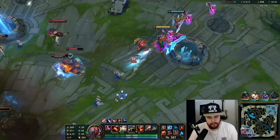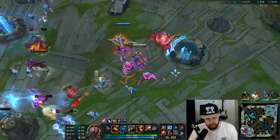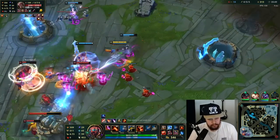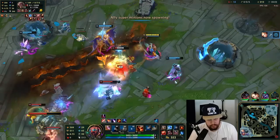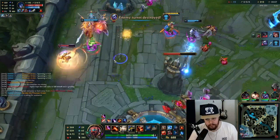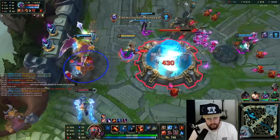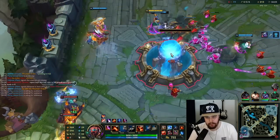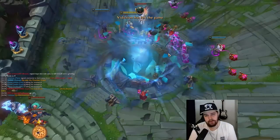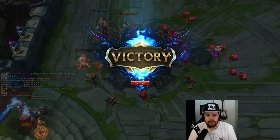Now we pressure Baron with mid — get the mid minions with Baron buff, so Tristana goes bot and then we can just end the game pretty cleanly. Hit the turret down, hit the nexus down, and we are good. That's it for Graves — if you enjoyed this video hit the like button, and if you'd like to see more videos in the future hit the subscribe button as well. See you guys in the next one!